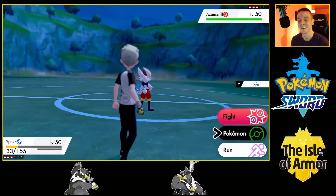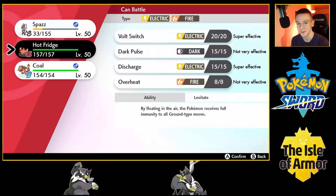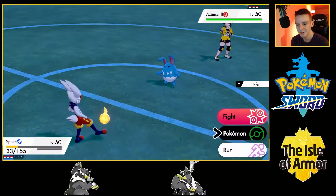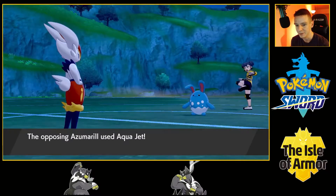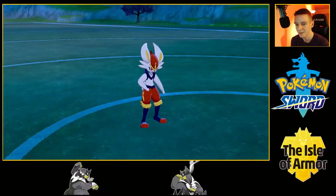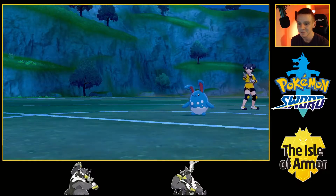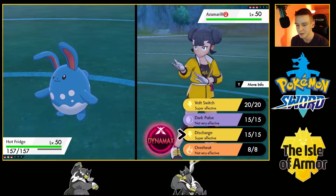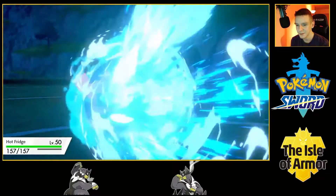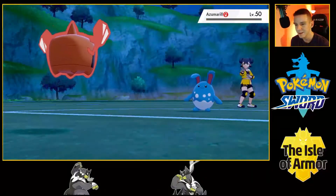Jeez, am I about to lose? I don't want to switch, but it's just going to keep using Aqua Jet. I think I am going to sacrifice my Cinderace here — this is just a terrible first matchup honestly. Time to bring in Rotom and use Discharge. The Azumarill is taken care of, and I got a crit too. Now up is Seaking — this trainer is really out to get me. It could be Seaking with Lightning Rod too, which would definitely not be good.